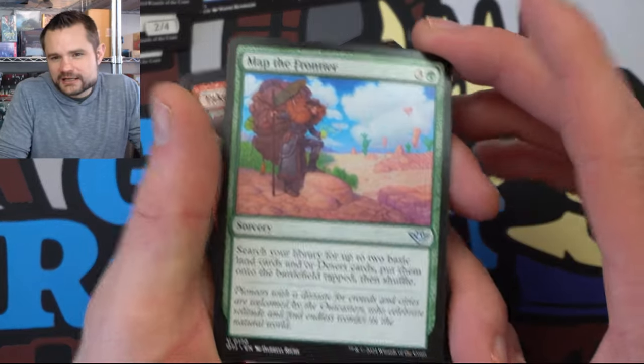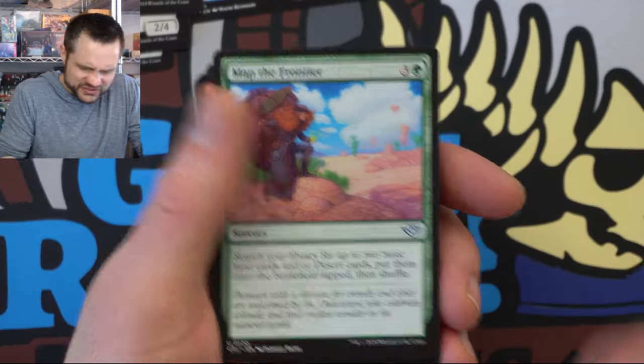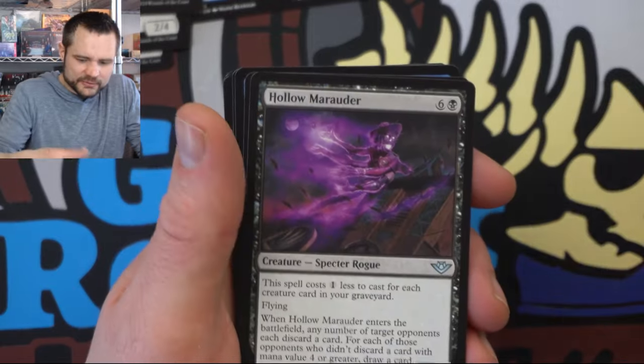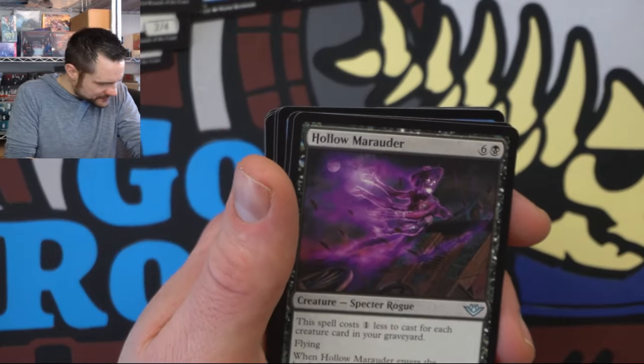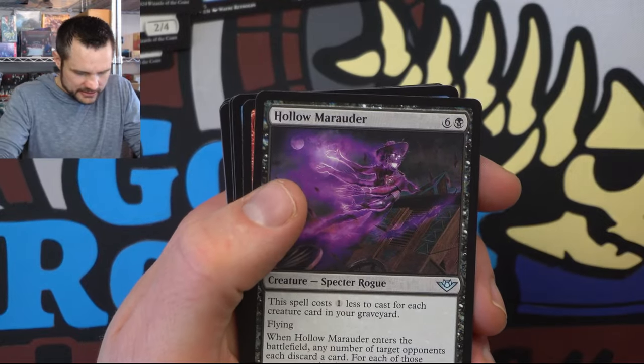There we go — with the Map the Frontier, which is just Kodama's Reach: you search for two lands. It's definitely a really good card for green with the mana fixing. I guess Marquesa doesn't use green, but it's a good way to commit a crime with the Marauder Quick Draw as well.